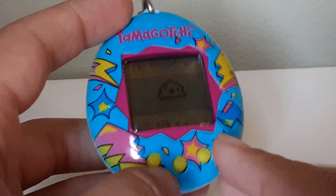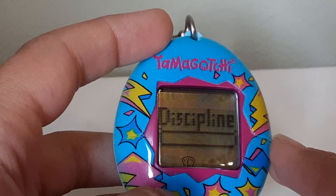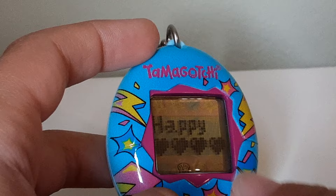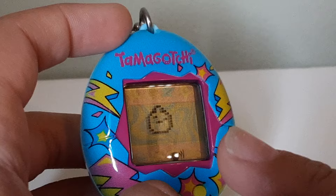You definitely want to press this to see how old and how many pounds your Tamagotchi is. This is the discipline meter — how much discipline you give them. You want to make sure the hearts are all filled with black, because that means they're good. Happy is when you play with them. This button is cancel, to get out of stuff.